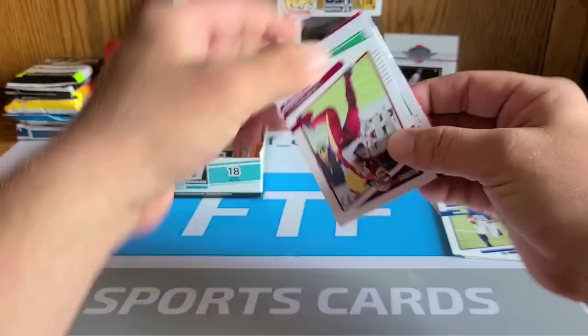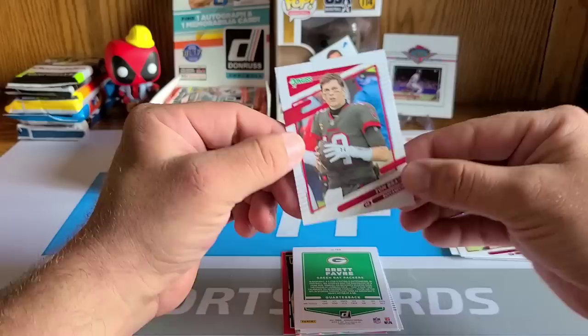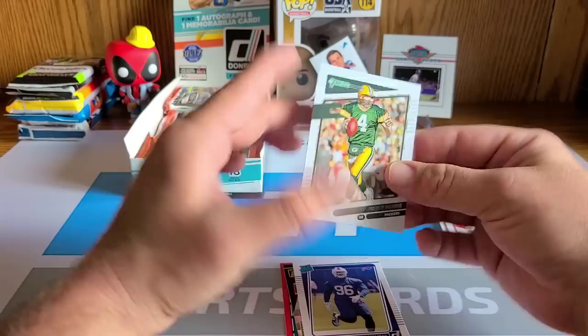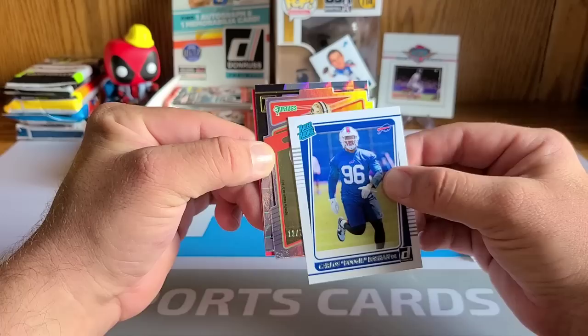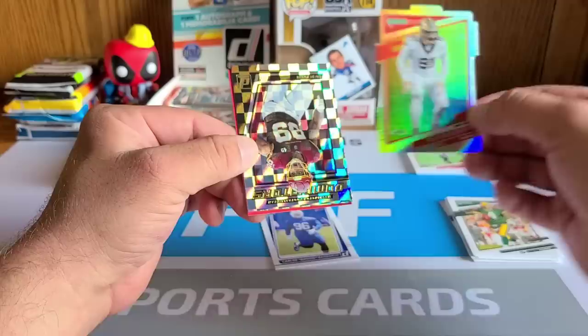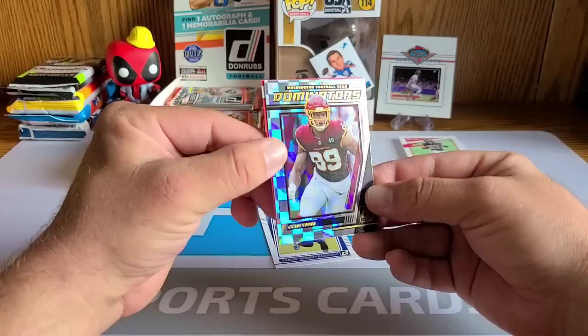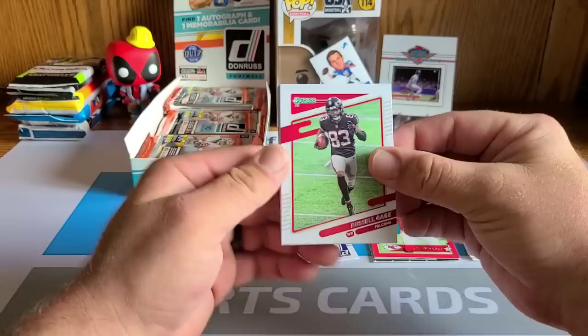Logan Thomas, and our next card is also backwards — looks like that's just going to be the common thing. Card number one: Tom Brady! Two cards there — just the base Tom Brady, go figure, followed up by Brett Favre, also backwards. Donruss just throwing cards all over the place. Our first rated rookie here is Carlos 'Boogie' Basham for the Bills — shout out Mike. We have a die cut numbered to 75: Trey Hendrickson press proof die cut — pretty card. Behind him a Dominators of Chase Young, and a 2001 throwback of Joe Montana.